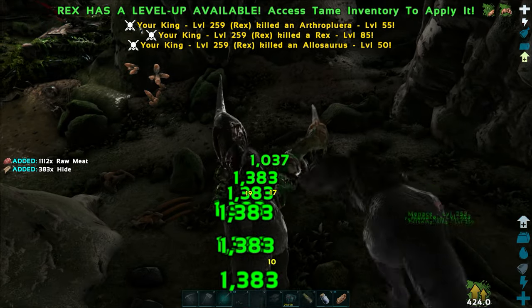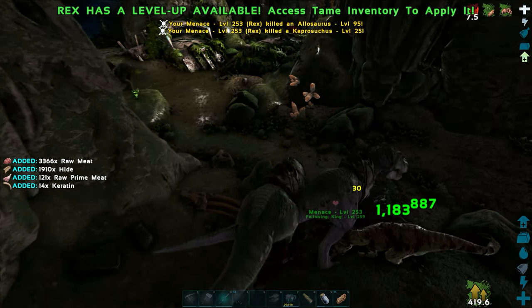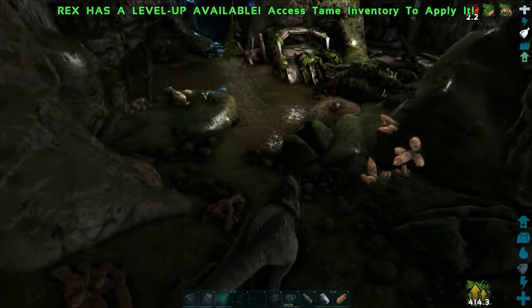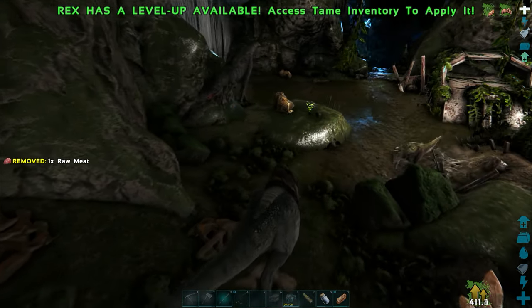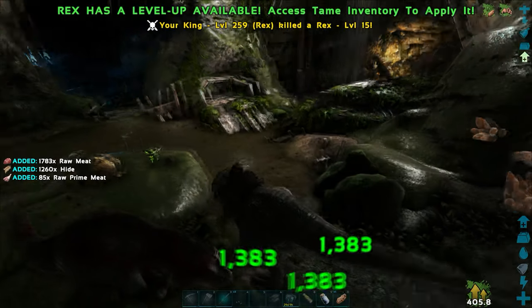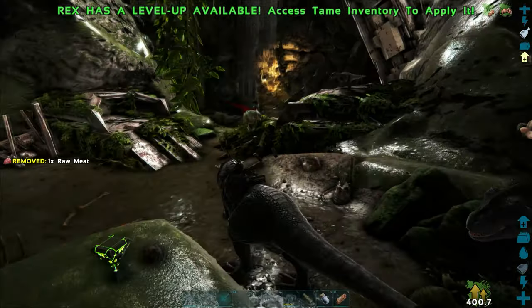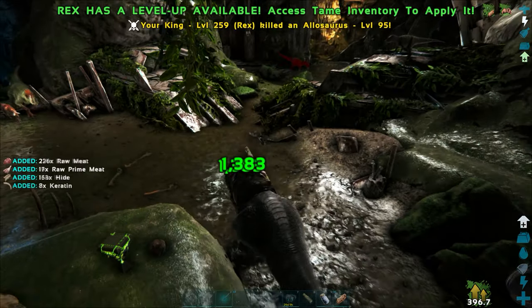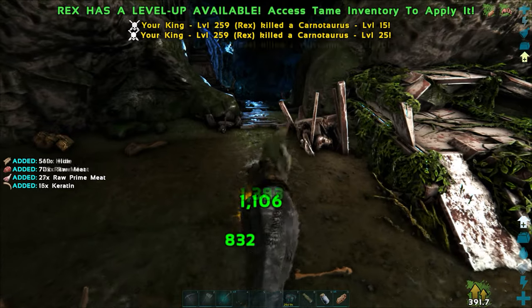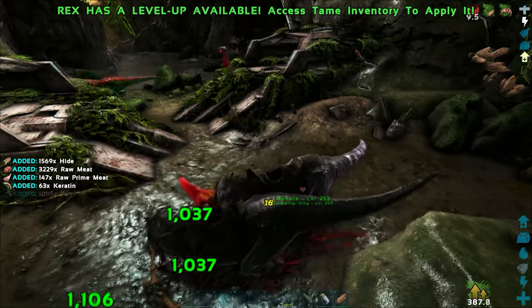Baryonyx, Arthropleura, T-Rex, et cetera down here. Lots of everything at the bottom of this waterfall — you've got to be really careful in this area. The Allosaurus are making our day a little bit harder, slowing us down. Just about the only thing you don't have to worry about down here is a Giga — everything else can spawn. Here's another drop, this is green. And here comes another wave of Allosaurus, Rexes boosted by the Yutty, and more of them coming in. Murder them all — they must go.